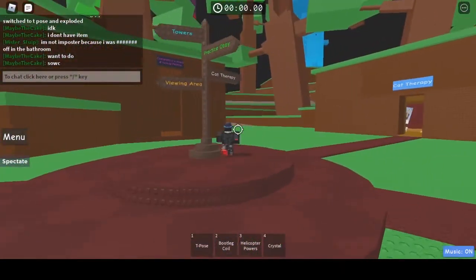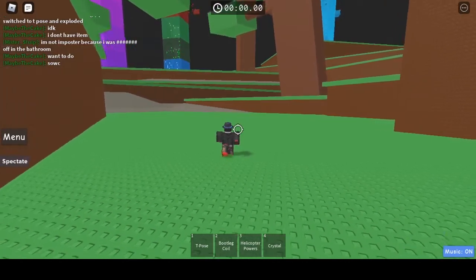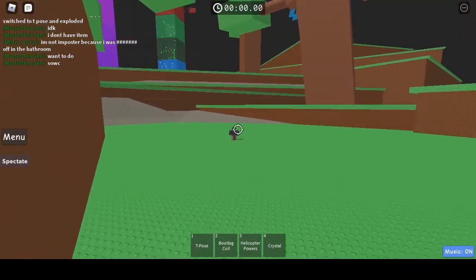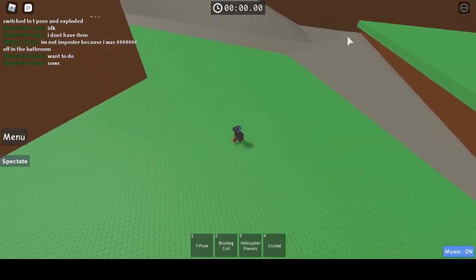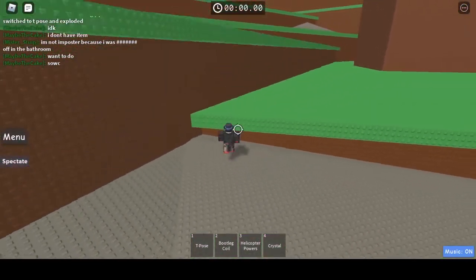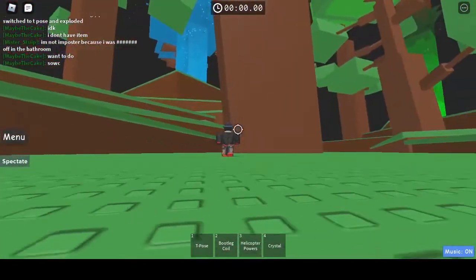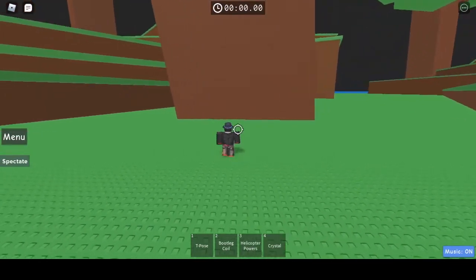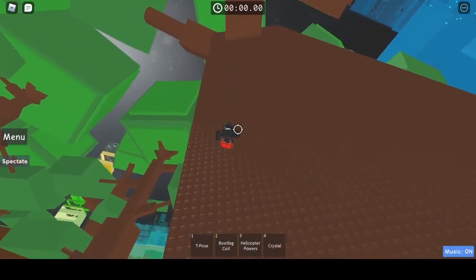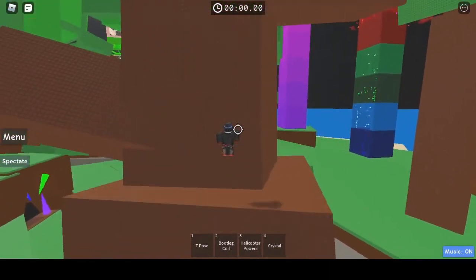Now we head over this direction. When we are over here, you see that rock right there — we jump up onto the ledge, and then from there we go over to this tree.